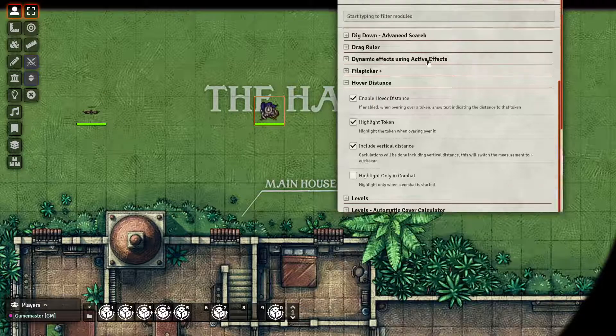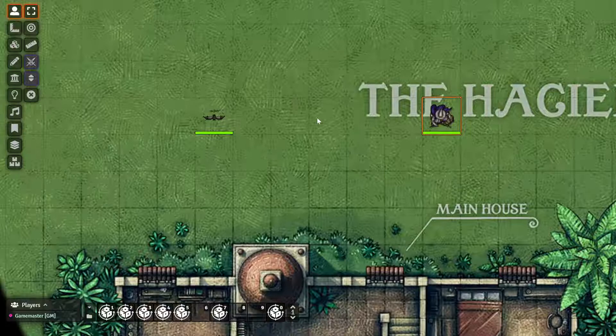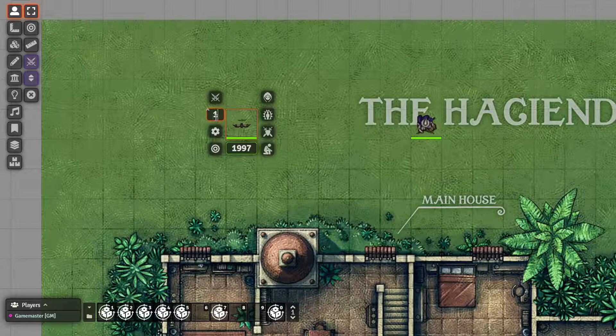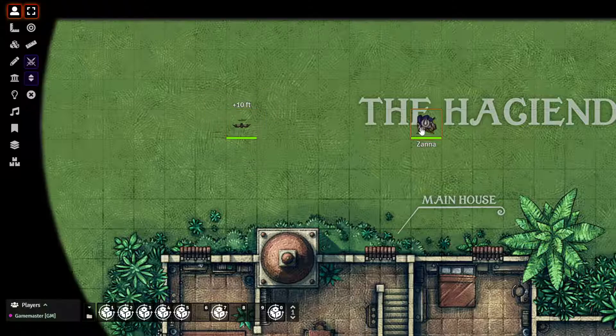Now I'll just make a little note, because really there isn't much to cover about this module. But as you can see, if I change my elevation, my distance will change in the calculation.